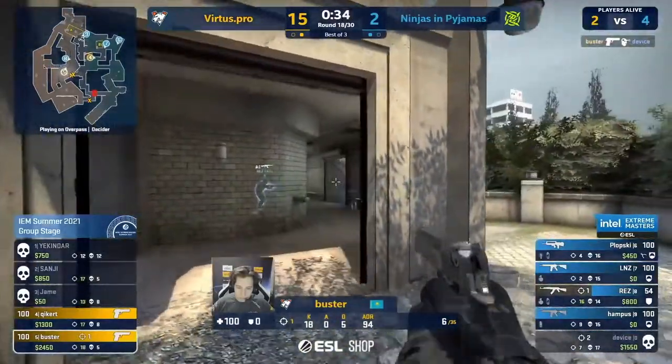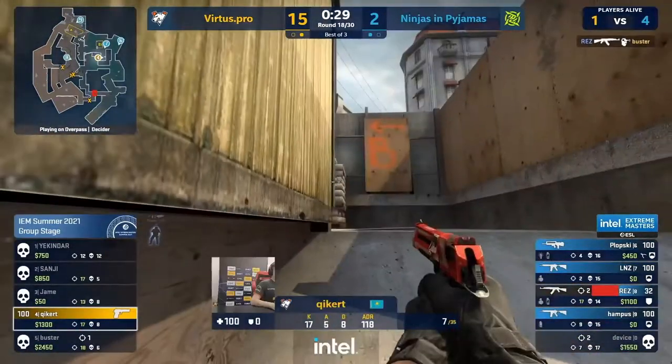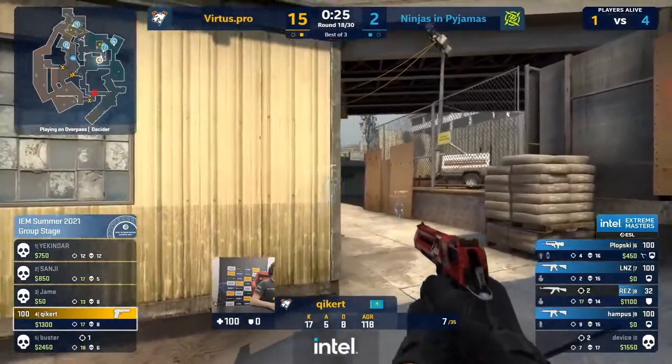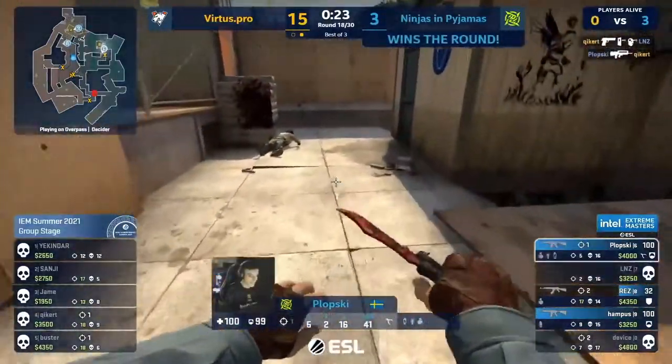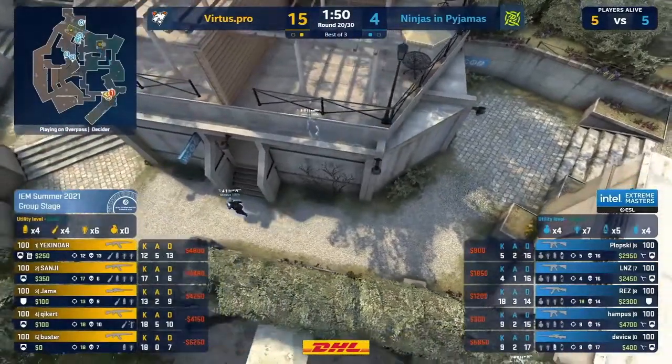Likely going to be done to them instead — Buster with a dig grabs Device's M4. Going to get pushed by Res though, nice tag — nothing more. Kicker alone at B, no bomb, no reason to go back for it either. Accepting the reality and taking Linus down with him. VP demanding the lunch money of NIP — and they hand it over.